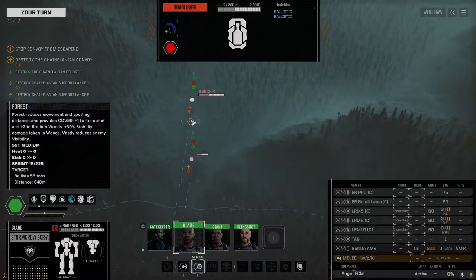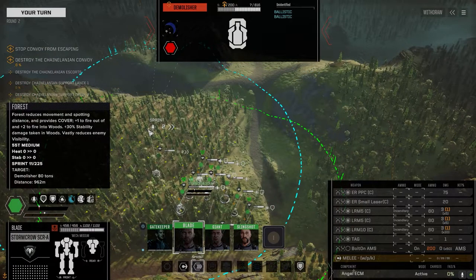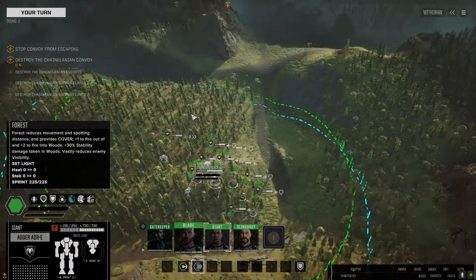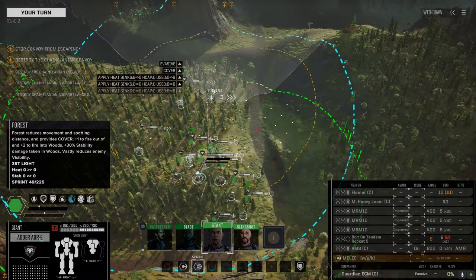Light LRM carrier, demolisher. We got more LRMs here. Let's spread out if we can. Location confirmed. MRMs — we want some direct fire lines, so let's get in closer.